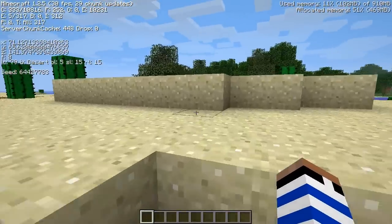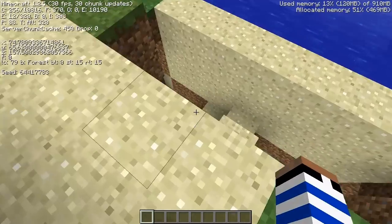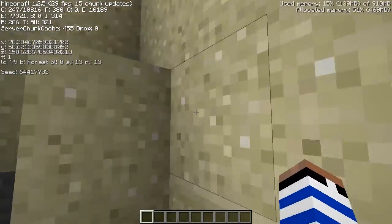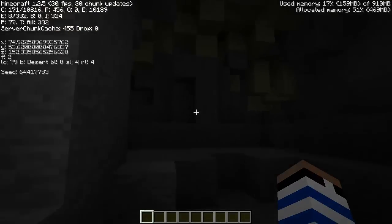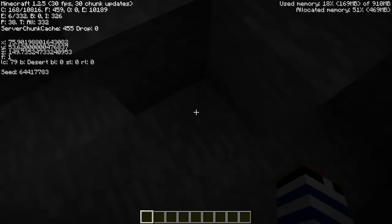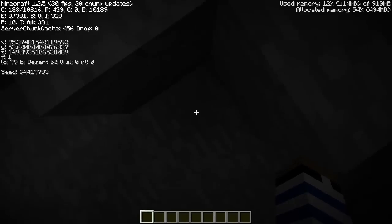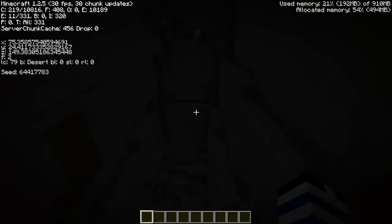If you wander out here, come outside, go out to the right a little bit, then go down into this hole on this side of the sand, you'll enter a ravine. The ravine is down below us and it's at X of 73 and Z of 131, with a Y of 32. If we go down we should hit the ravine — and there we go, now we're in the ravine.